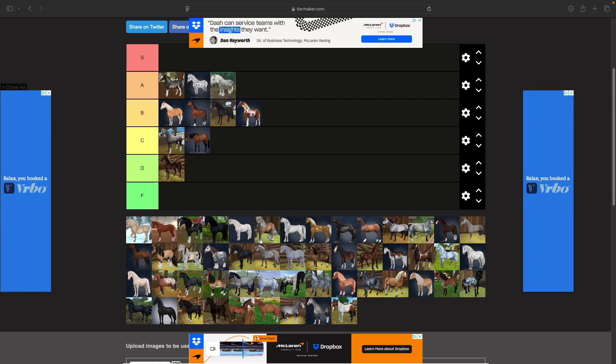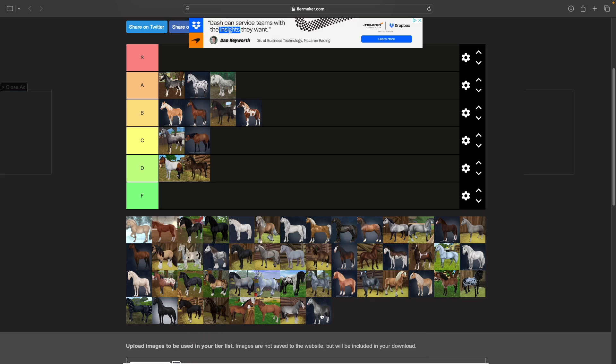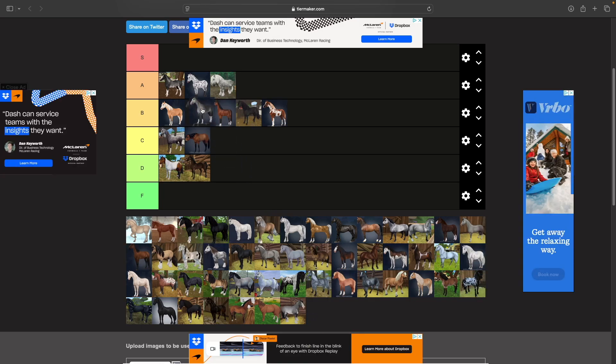Next up we have the Chicoteque Pony. I've never really been drawn to these — I don't really like any of the coat colors, they're very meh to me. I'll probably put him in a high D tier.